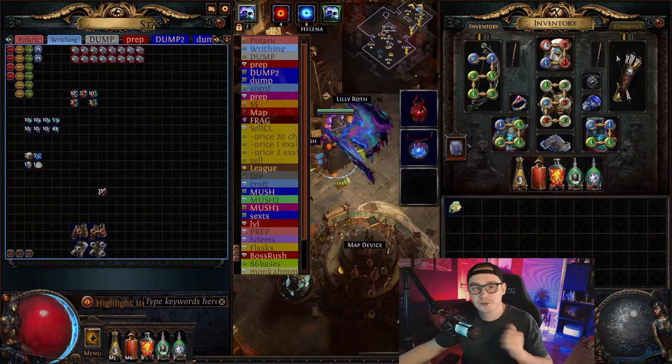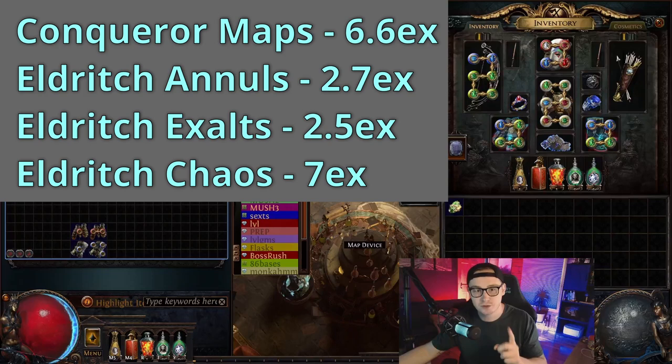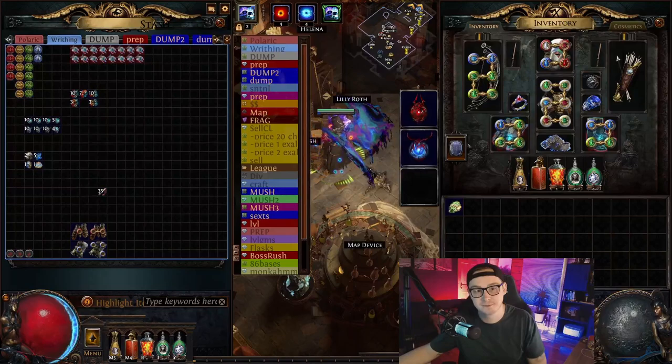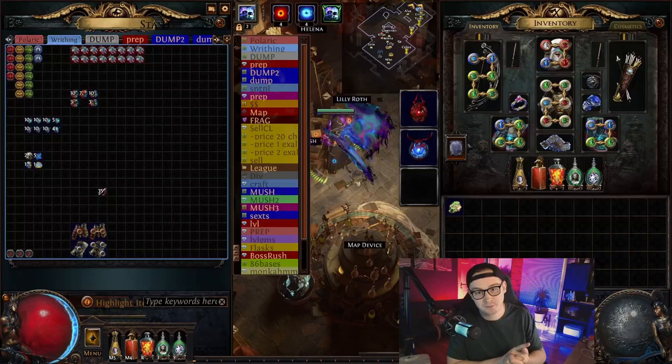We have 35 conqueror maps worth 6.6 exalts, 21 eldritch annuls worth 2.7 exalts, 17 eldritch exalted orbs for 2.5 exalts, and 27 eldritch chaos orbs worth 7 exalts. Put that all together — super easy to sell in bulk — just these eldritch currencies and the conqueror maps, we made 10 exalts pure profit.